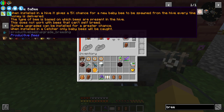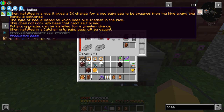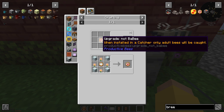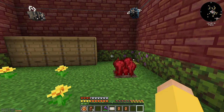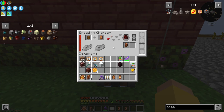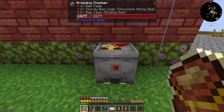There's an upgrade that, when installed in a hive, gives a five percent chance for a new baby bee to spawn every time honey is delivered — those go in other things though. I'm not going to worry super much right now about genetic coding, because I know there's stuff you can do with that to increase production speed.